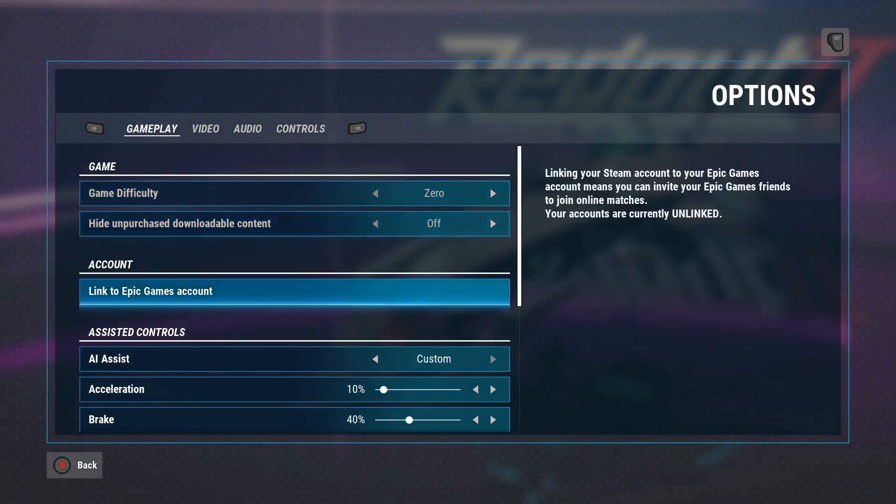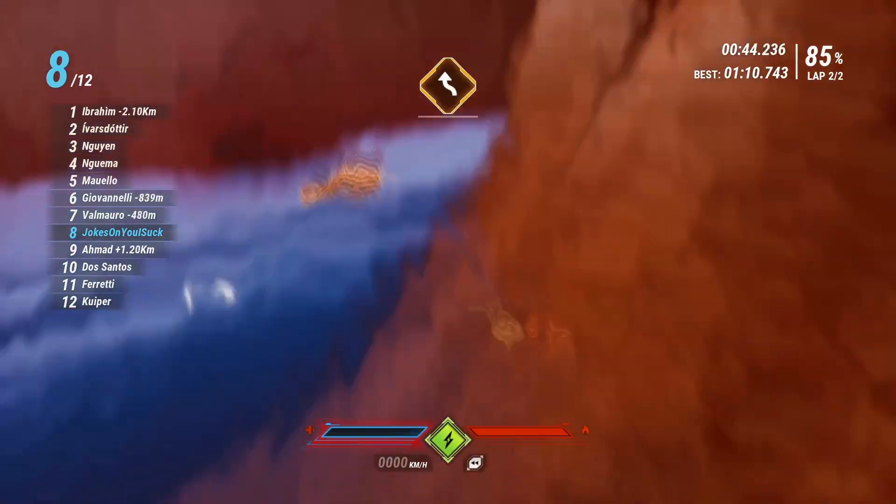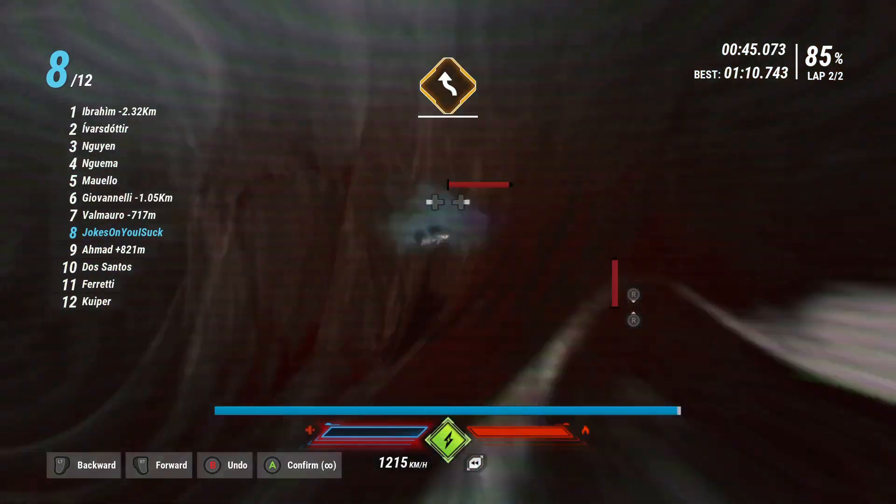This is, however, offset somewhat by difficulty settings and configurable AI driving assistance. Lower difficulties also give you a number of rewinds to undo mistakes.